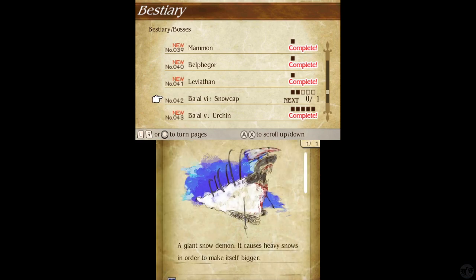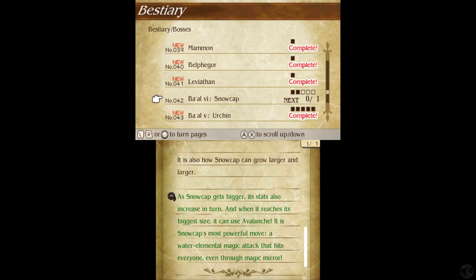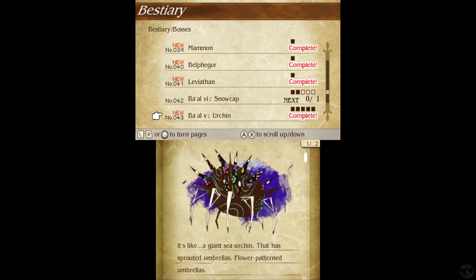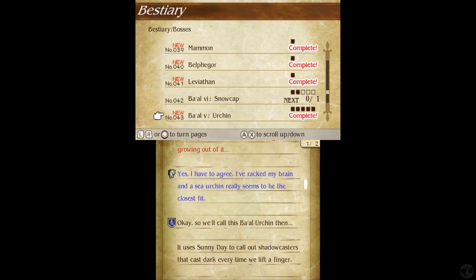I guess we'll read through these — I don't have them all unlocked, but I probably won't have them all anyway. So while we're here, let's just see what we have. Bale 6, Snowcap — a giant snow demon. It causes heavy swords that make itself bigger. With Snowstorm it can bring heavy swords dealing damage to everyone on the battlefield and can leave people with frozen status. As Snowcap gets bigger, its stats also increase. When it reaches its biggest size it can use Avalanche — Snowcap's most powerful move, water elemental magic that hits everyone even through magic mirror. Bale 5, Urchin — it's like a giant sea urchin that has spread-out umbrellas, flower pattern umbrellas. What the heck is that round black thing in the middle? Maybe it really is a sea urchin — just set aside the flower pattern umbrellas and legs growing out of it. I've wrecked my brain and a sea urchin really seems to be the closest fit. So we'll call this Bale Urchin.